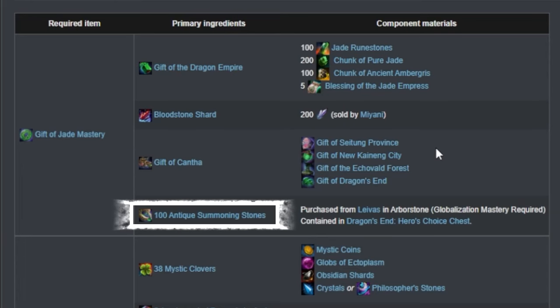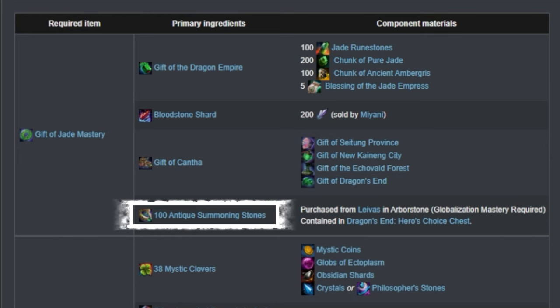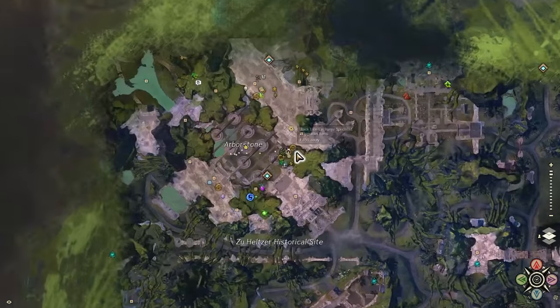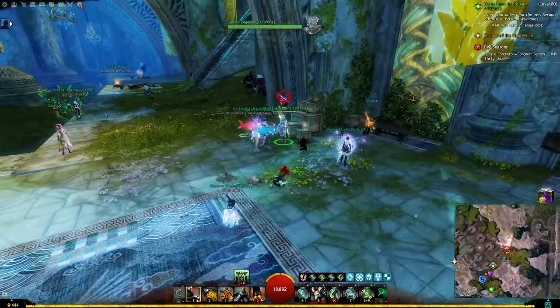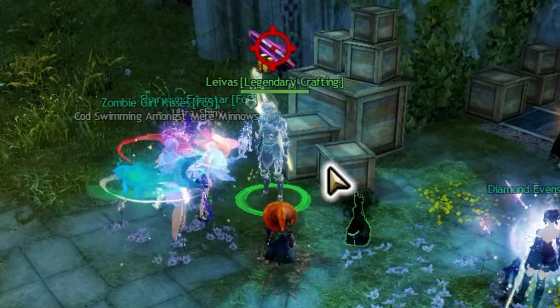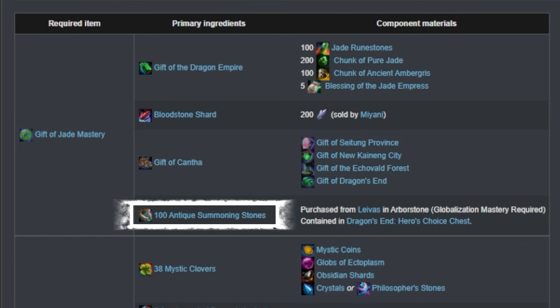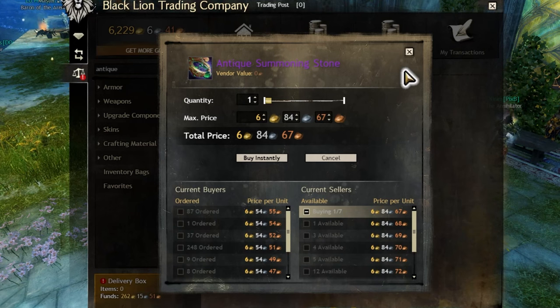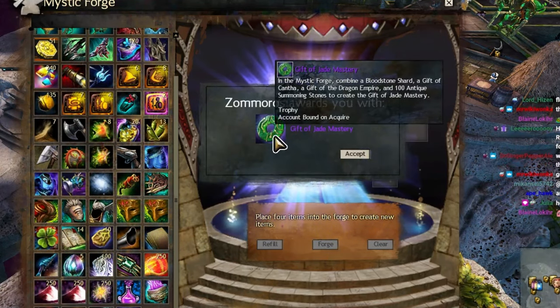100 Antique Summoning Stones: you get five of these per week for very cheap from Laevas in Arborstone. Make sure you get these every week — if not for yourself, then for their resale value. You can also get them from Dragon's End Meta, Strike Challenge Modes, and the Trading Post, which is quite expensive, even more than the Whale Vomit. All the previous items combined gives you your Gift of Jade Mastery.